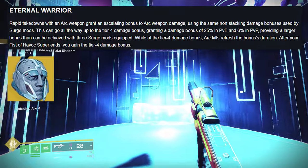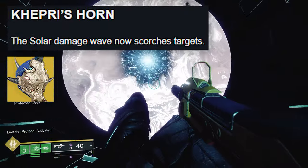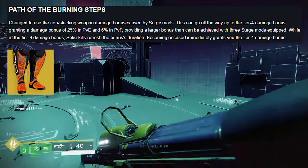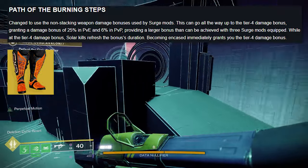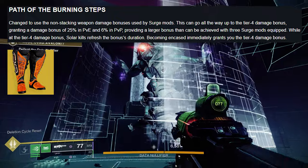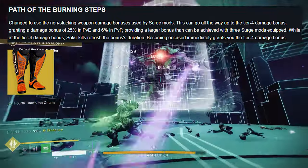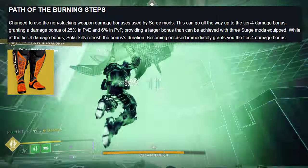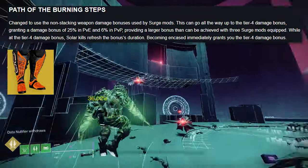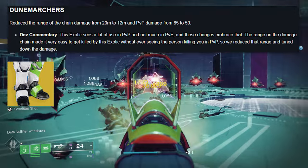This also seems like a pretty big rework. Capri's Horn: the solar damage wave now scorches targets. Path of the Burning Steps: changed to use the non-stacking weapon damage bonus from surge mods, going all the way up to tier four — granting 25% in PvE and 6% in PvP. While at tier four damage bonus, solar kills refresh the bonus's duration, and becoming Radiant immediately grants you tier four bonus damage.